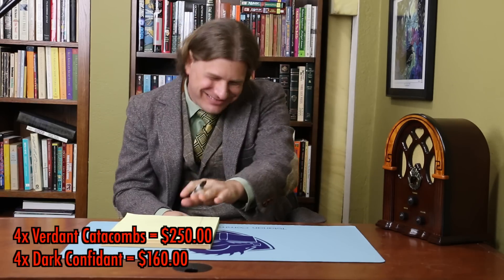Liliana, full set, $400. That's insane. Verdant Catacombs, up a little bit. Overall, total deck down $250 for a set. Dark Confidant — this card used to be like $80. It's down to $40 off the reprint. Perfect time to pick them up. $170 out the door.